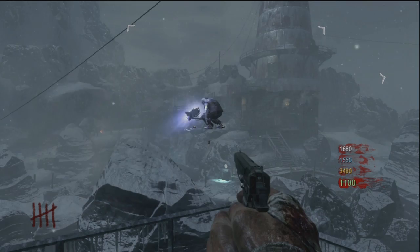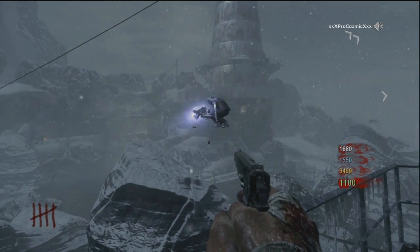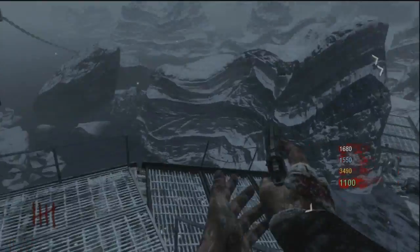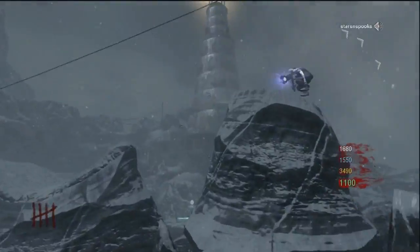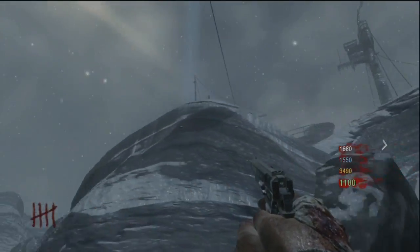So what you do is you've got to get one person to go down the zip line, and then you've got to have George Romeo follow that person down the zip line, and you have to have somebody go straight behind him. This will in turn stick him on the rock that you can see in the video.